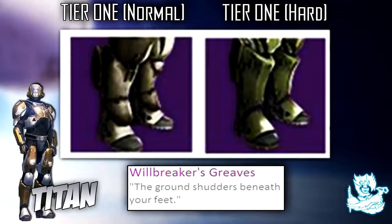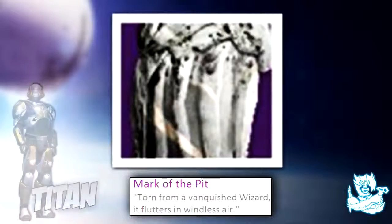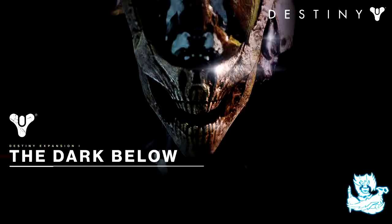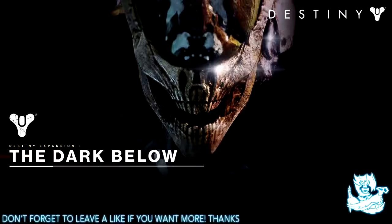The Titan leg armor is called Willbreaker's Greaves and the class item is called Mark of the Pit. These just look absolutely insane to me — I can't wait for the Dark Below DLC in December, it needs to hurry up and come. But guys, what do you think of this?